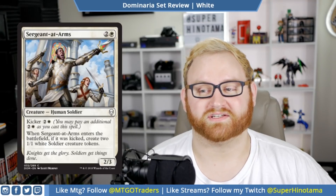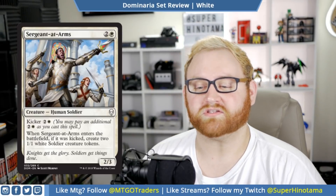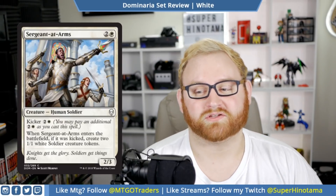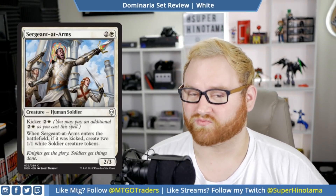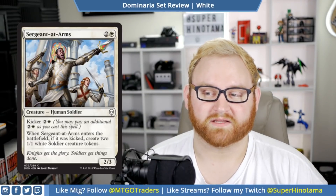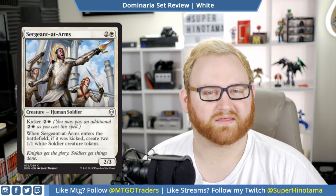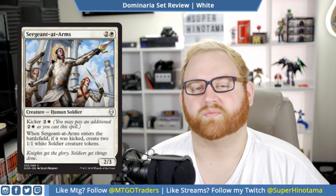Moving up, we have Sergeant-at-Arms. This is a three mana 2/3 human soldier with kicker for three. When Sergeant-at-Arms enters the battlefield, if it was kicked, create two 1/1 white soldier creature tokens. This is a common. For a three mana 2/3 that's fine, but you can pay six and get a 2/3 with two 1/1s. That's really good on the curve, especially in the mid to late game in a white deck in draft and sealed when you have nothing but mana. Sergeant-at-Arms is not bad at all — this card is quite good. It probably won't see any kind of play in Standard unless there's a weird soldier or knight deck. Overall, Sergeant-at-Arms is probably a low to mid pick in draft and sealed.